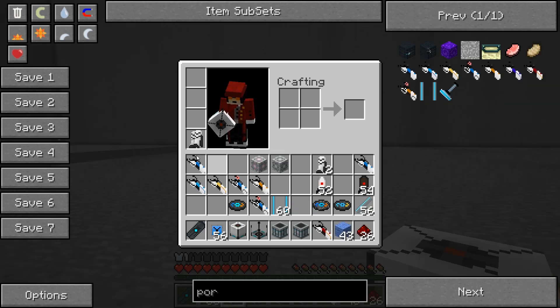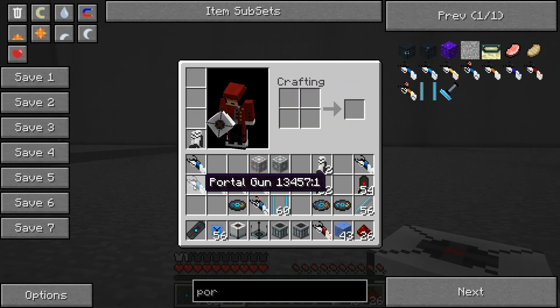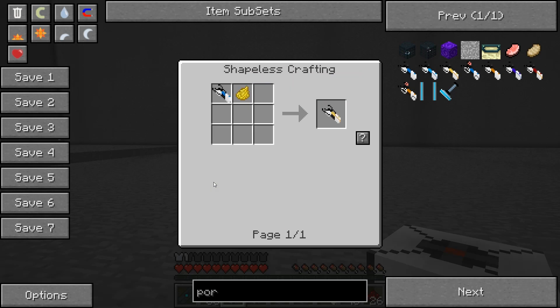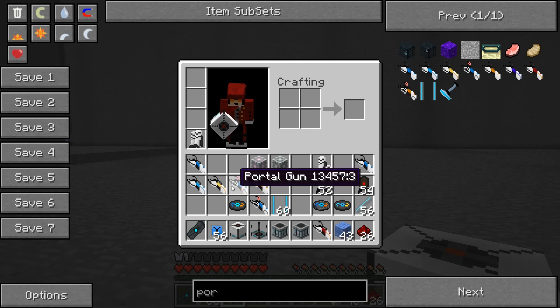The generic Portal Gun is crafted from obsidian, diamond, an ender pearl, and iron. The multicoloured ones — because you can have more than two portals open if you're using different coloured guns — are crafted by taking the regular one and adding a certain dye. Or bacon in the case of some of them.